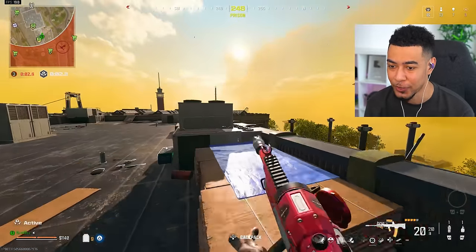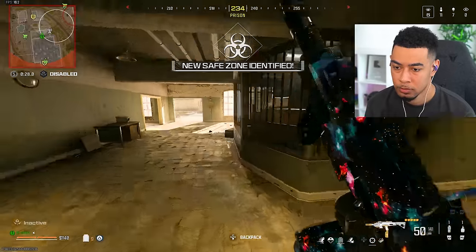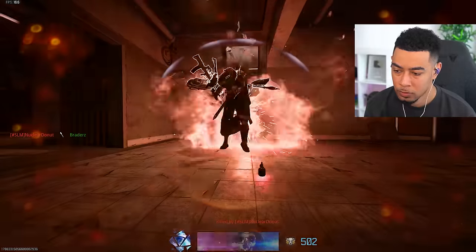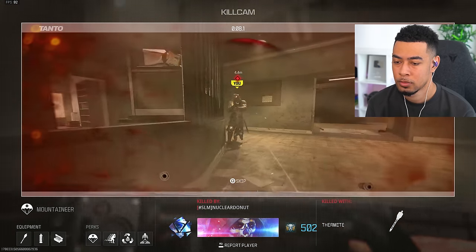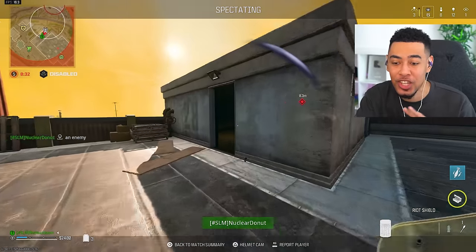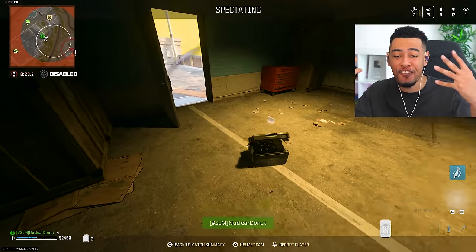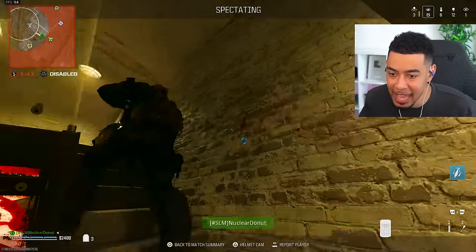That's kind of why this easter egg is so difficult — just because of how intense the lobbies are. You know why this guy is playing like this? It's because the nuke is available in resurgence now, so he's just going for wins. Look how aggressive he's playing — this is ridiculous. Did you see how fast he threw the stuns and the thermite grenades? How does that even make sense? This guy is cracked out.